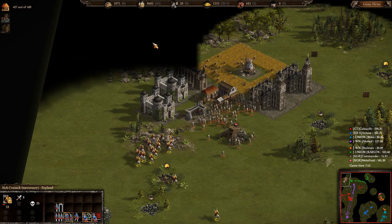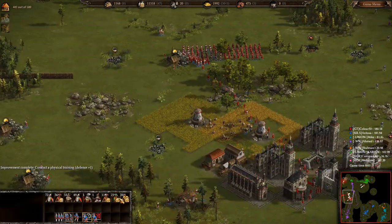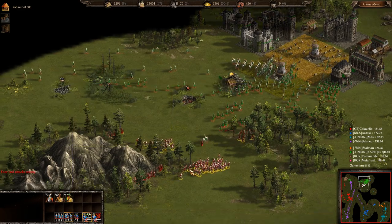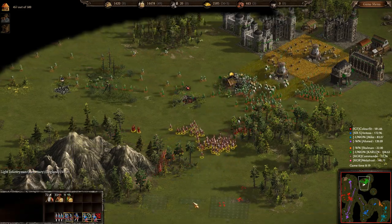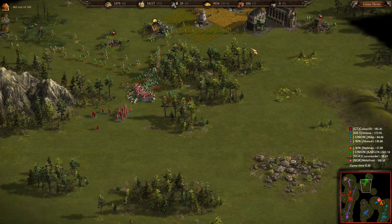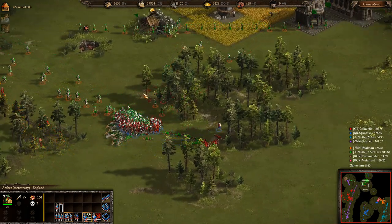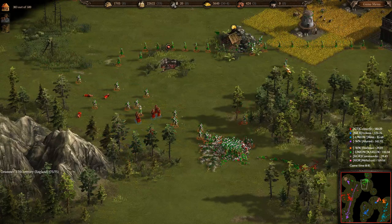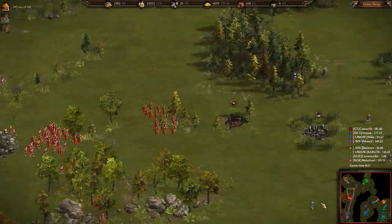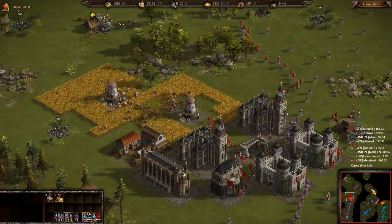Looks like Color Fit and Ahmad are going to attack Carlin's men as they move over to help Commander. They're all in a line just walking over there — right-clicking to move rather than attack-moving. Ahmad and Commander are now going at it in Commander's base.